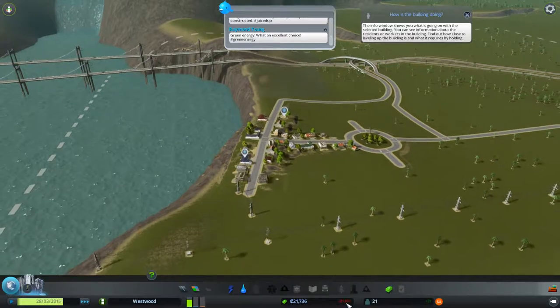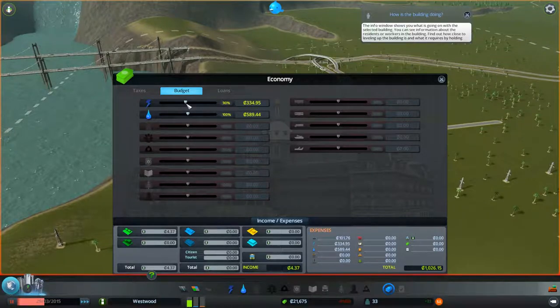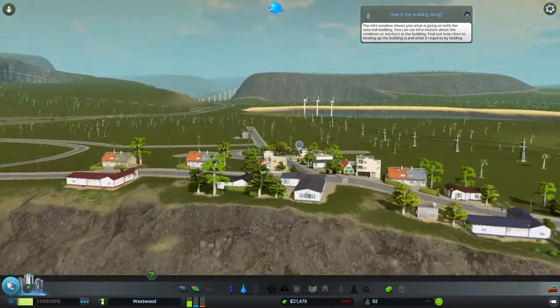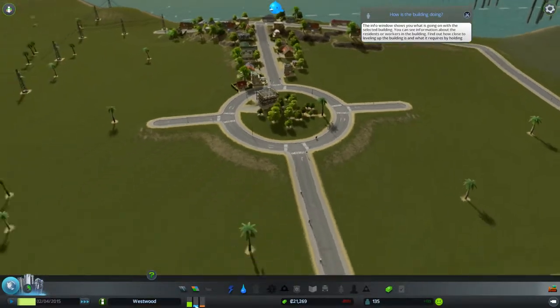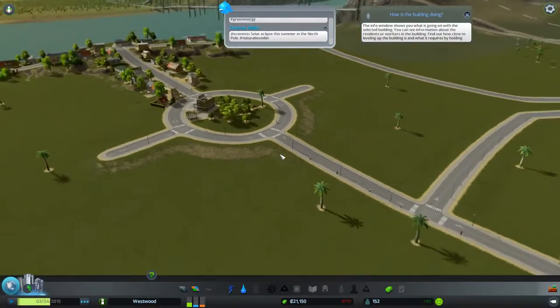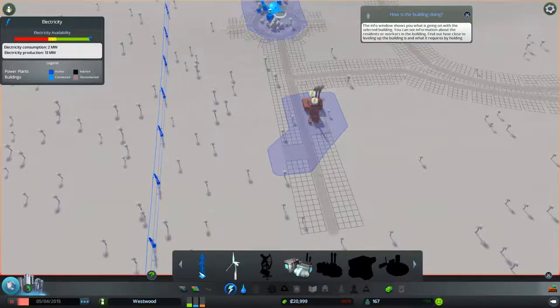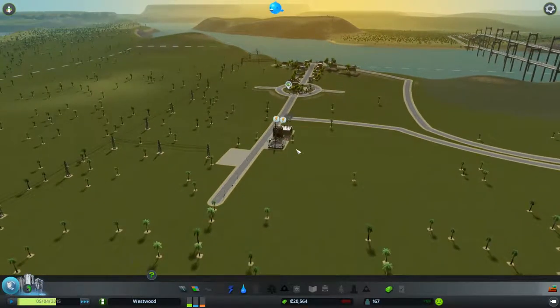That's looking pretty good. You can see we're losing quite a bit of money, so I'm going to open up our budget panel and drop down our budget a little while we're getting started — it'll save us a small amount of money. Then we'll raise it as needed. It looks like we're getting a little bit of commercial going now. You can see the demand indicators — we still have quite a bit of residential demand and now we're getting industrial demand.